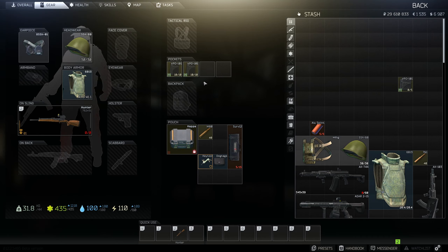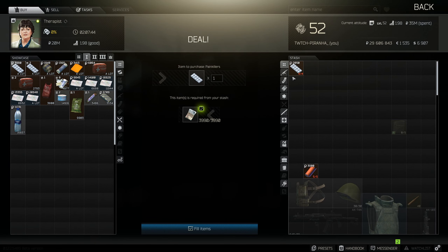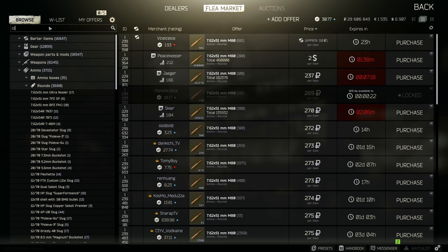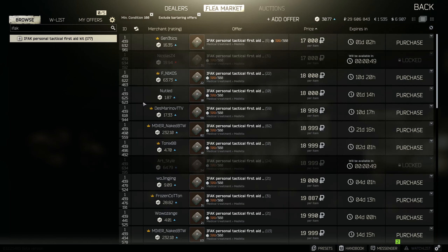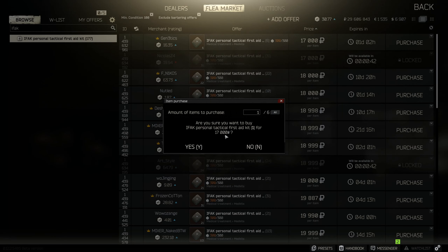For meds, you can get painkillers from Therapist at level 1 for 4k. I usually run those in my pockets. I also buy an IFAK from the flea market rather than from Therapist, because she sells it for 21k whereas people on the flea market list it for around 17k.